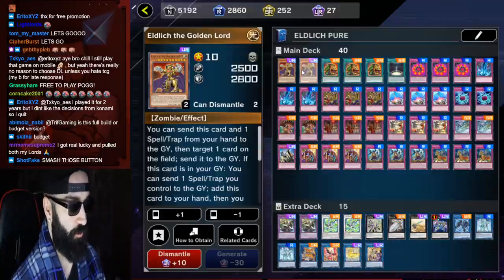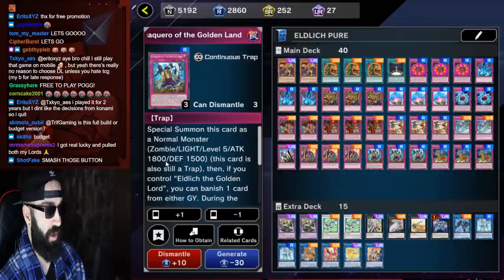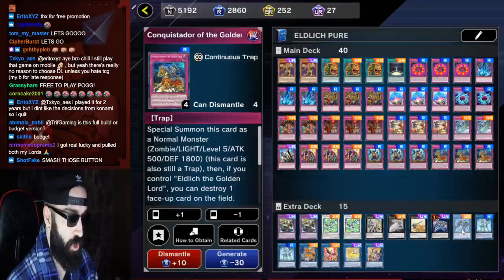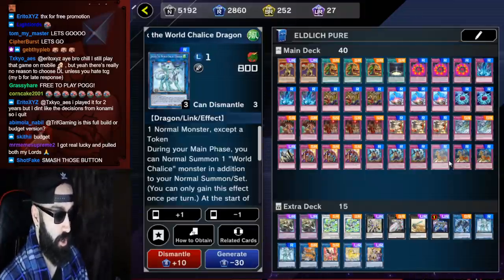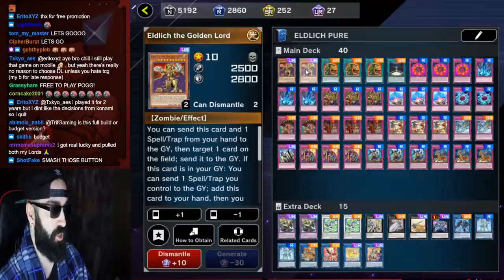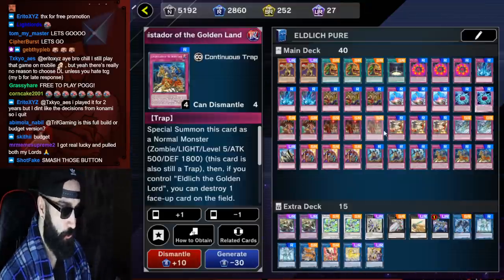Here's how the Eldlitch deck works for new players: traps become monsters. The Golden Lands summon themselves to the field as monsters — this one has 1,800 ATK and 1,500 DEF, and Conquistador has 500 ATK and 1,800 DEF. Once they get linked off using Im-Duk and Link Spider, during either player's turn — not the same turn you summon it, but on your opponent's next turn — they activate in the graveyard and set another trap to the field, which then brings out the big Golden Lord. They keep cycling each other forever.